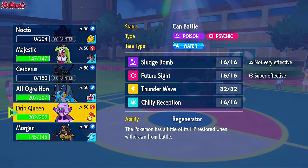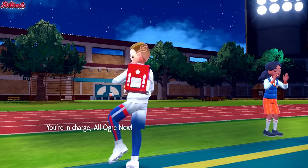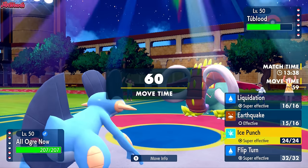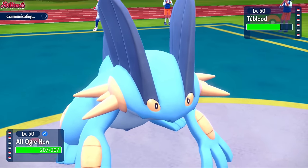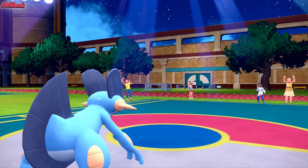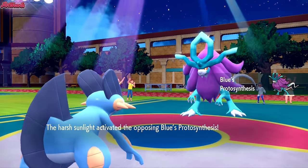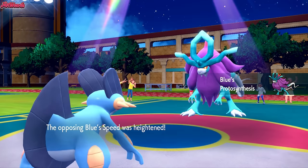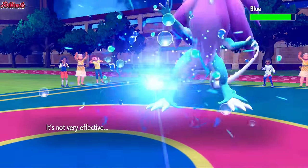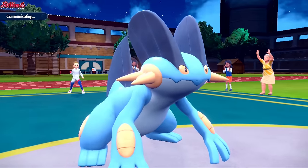We Brave Bird here — we have no real switch-ins. They go for an Ice Spinner that's definitely going to KO Corviknight, but we do get some Rocky Helmet chip. Great Tusk takes out Corviknight so we're off to a rocky start. They are Life Orb as well. Now I don't see any reason not to — I feel like Swampert can live an Ice Spinner. I'm going to go for a Liquidation. They withdraw — probably going into Walking Wake.